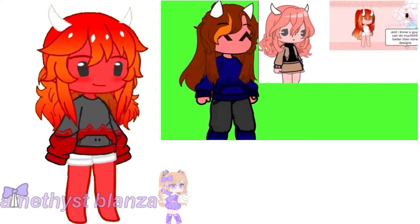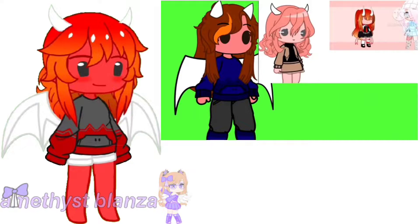I know you guys can do much better than my designs. You can choose the wings — of course it has to be demon wings. If your best friend is taller than you, make the color lighter, any light color. If your best friend is shorter than you, make it darker, any dark color.